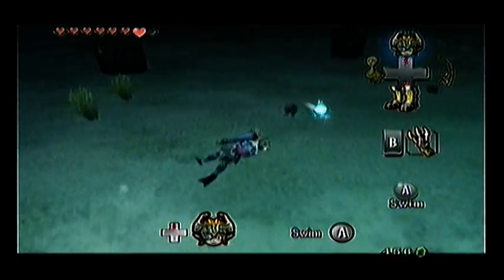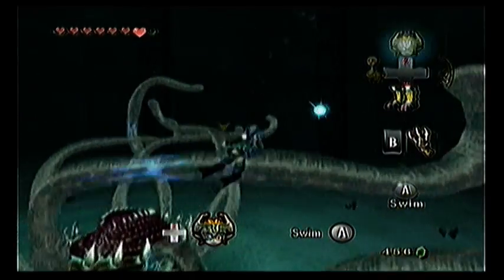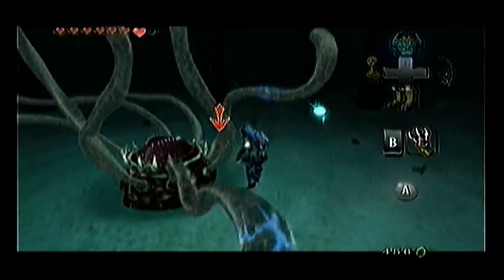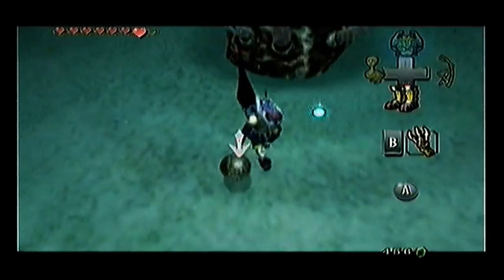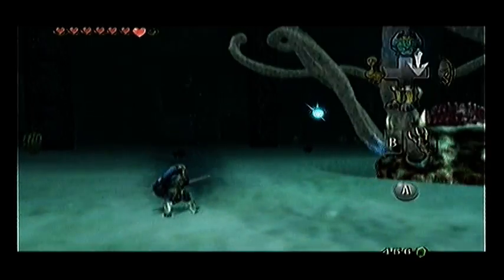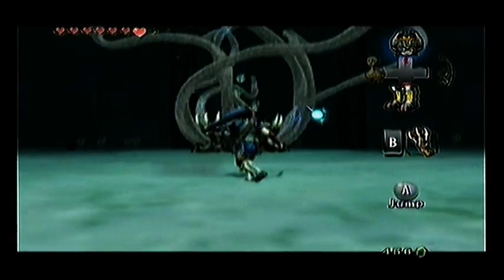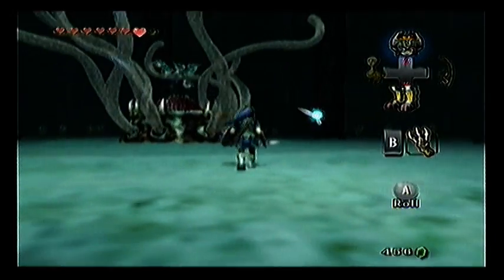Yeah, you don't have to be on the ground. You can track grappling from the water, but the trouble is you can't attack him, which is why it's recommended to do it from the ground. I've got one hit — that's great. He releases water bomb things as well.